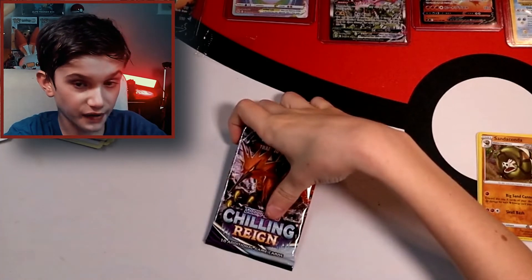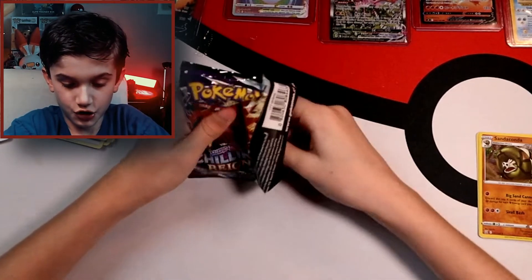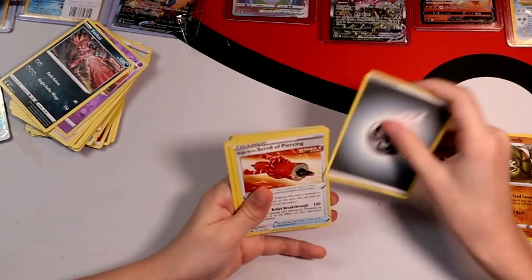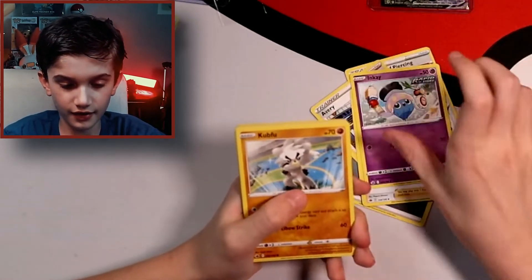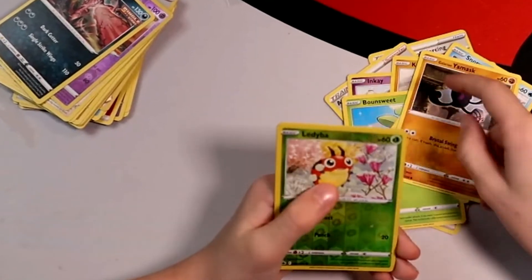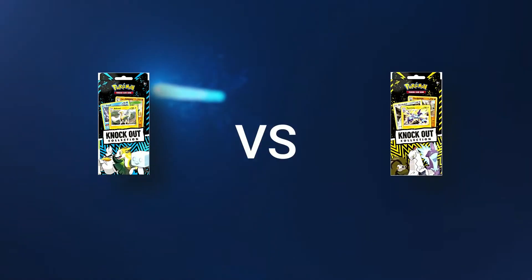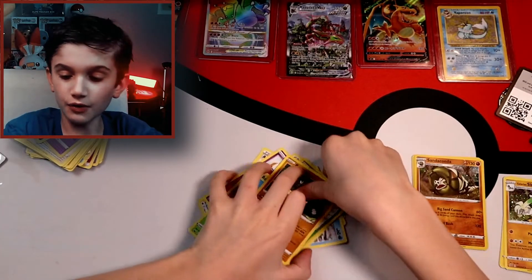Will box one win or box two? Let's go ahead and get into Chilling Rain — oh, that was bad, oof. That box had no hits. We got Avery, Doctor, Inkay, Hippopotas, Bounce, and Sweet. Oh, I got a non-holo, so I'm pretty much sure the first box won since we got Intelleon-B.